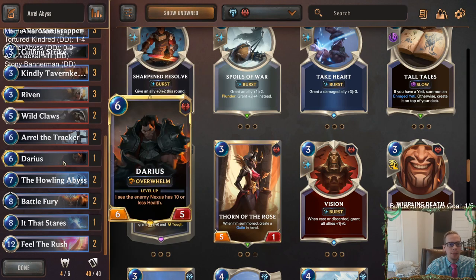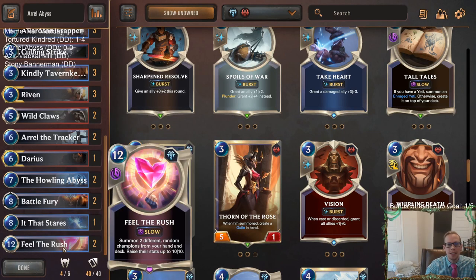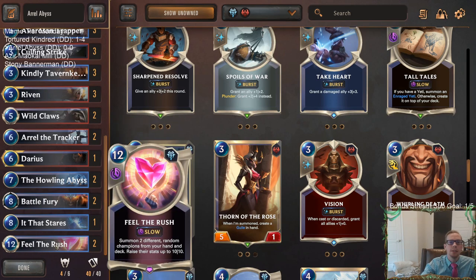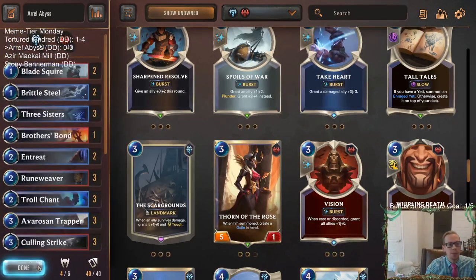We even have Feel the Rush at the top end. We only have Riven and one copy of Darius in our deck for the two random champions, so if we draw Darius, Feel the Rush will only get Riven from deck. But remember, Feel the Rush hits champions from your hand AND deck. Howling Abyss creates random level two champions in our hand, so we create them, then boom — Feel the Rush from hand into play as 10/10s. Let's get to it — Arrow Abyss!